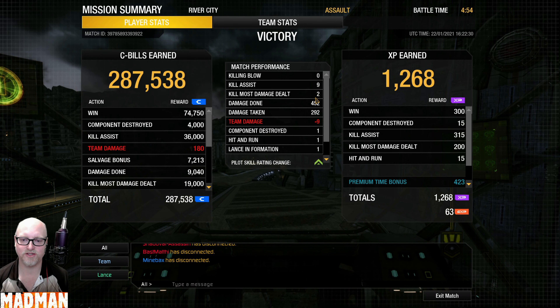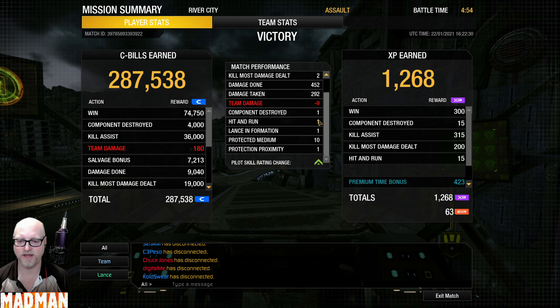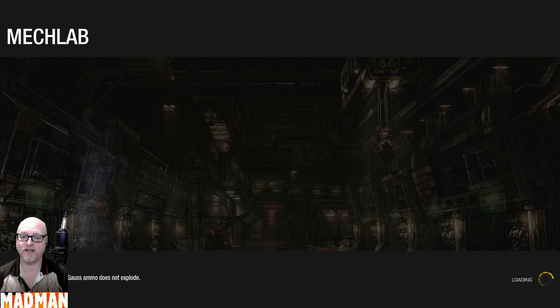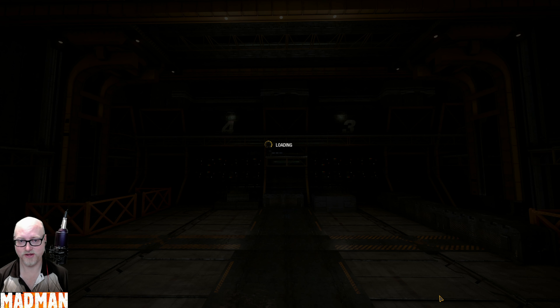Zero killing blows, nine kill assists, two KMDDs, 452 damage done, 292 taken, one component, some hit and runs — all that little fun stuff. We have a 3-280, which is third in the match, a little less than half the way down group one. Hope you enjoyed this first video of the Assassin Dark Death, which is really hard to see in that map too. Stay tuned for number two and I'll see you on the battlefield.